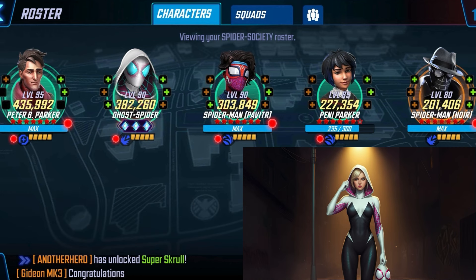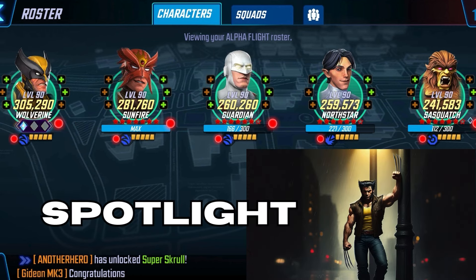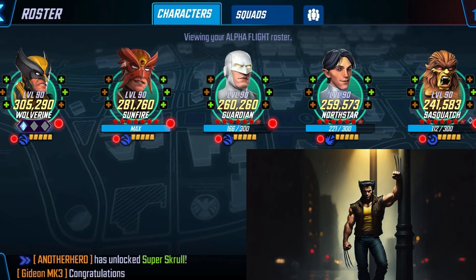The second team you're going to need is Alpha Flight. They're also being used on war defense. You have the Spider Society used in Spotlight and also in the Orcus raid, and you have Alpha Flight as a Spotlight team and an Alliance War defense team. As you see, I still need a few more shards of those characters, so since I need them, some of you guys probably need them too.